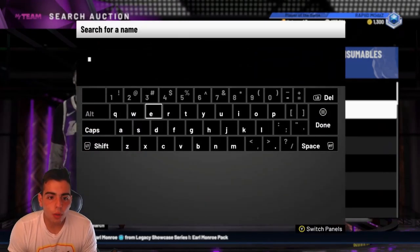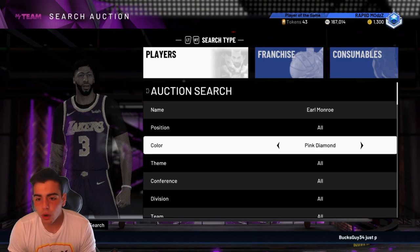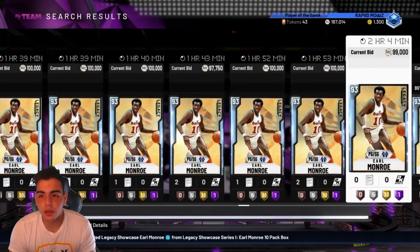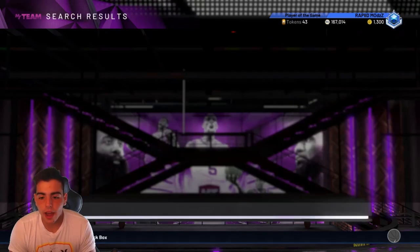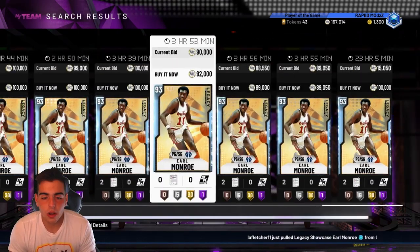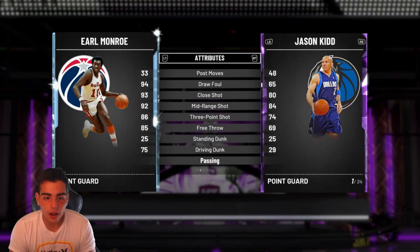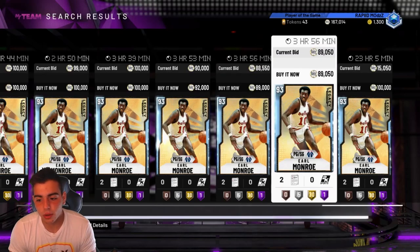If you have Earl Monroe, I highly suggest you sell. You could hold on to him, but my fear is — considering he's the only diamond in 2K right now — I kind of recommend selling him. There are so many on the auction. You could already buy him for 100K. I recommend selling him now. He's 89K right now. I honestly just recommend getting rid of him before he drops more. His price, if anything, is going to keep going down. Everyone's trying to pull the first diamond in the whole game, so it's definitely going to go down. Don't think he keeps his price.